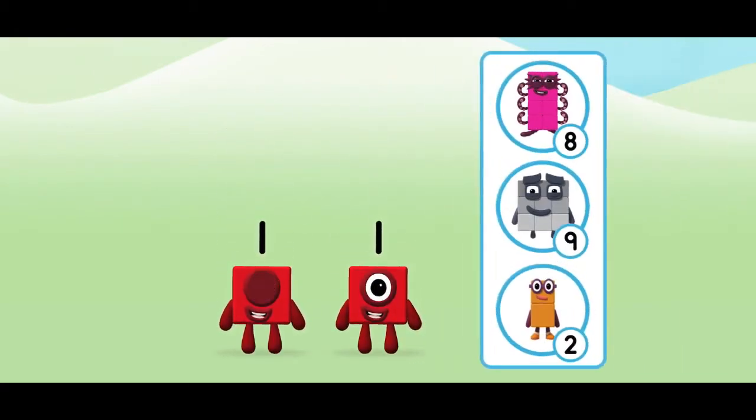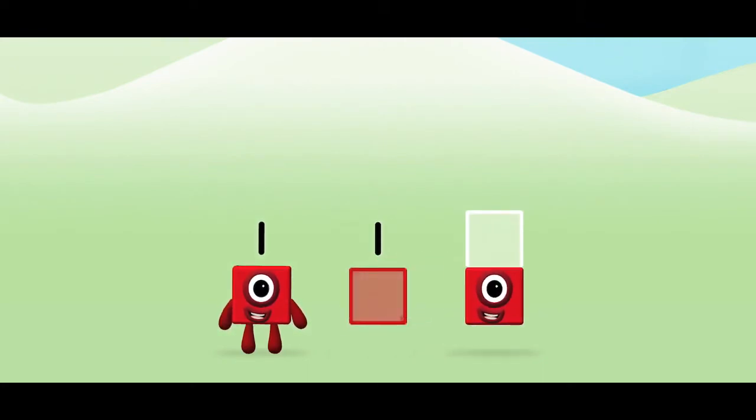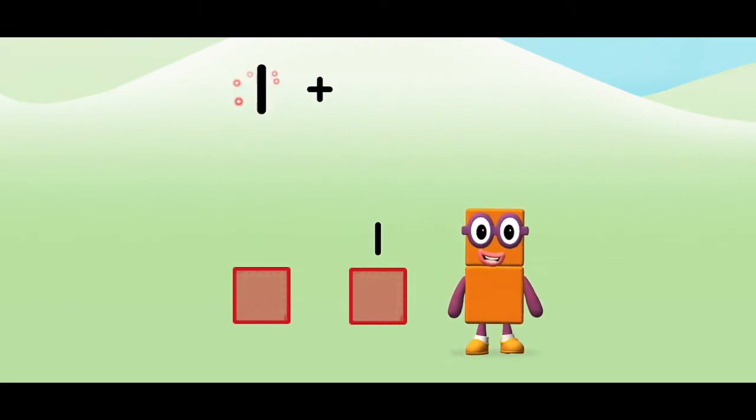Which number block do you think adding one and one will equal? Well done! You were right! Now can you add the number blocks together? One! One! One plus one equals two!